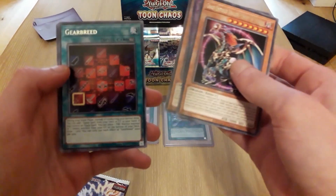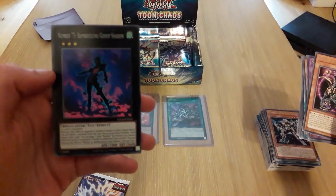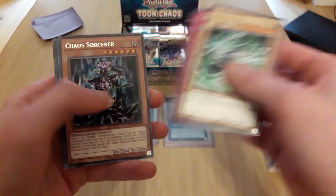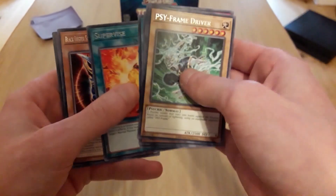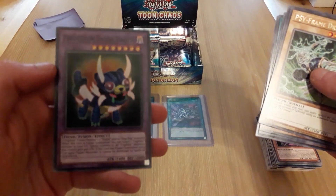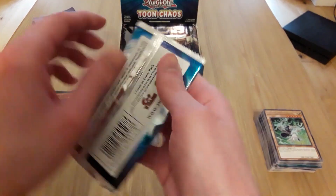Chaos Emperor Dragon — I think this is the glass one, I'm not sure if we got that one yet. Witch of the Black Forest, Gear Breed, Sangun, Dark Clear Dragon, and another Number 75 — cool. Sideframe Gemini Cast, Sorcerer Crossover, Black Luster Soldier — and Fright Fur Saber Tooth! Wow, that's cool.